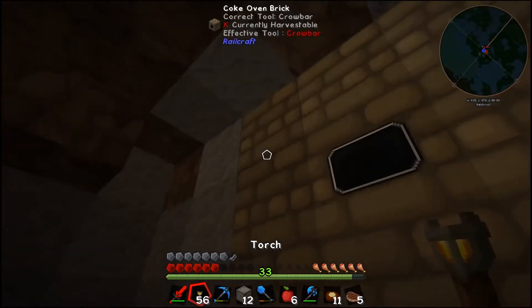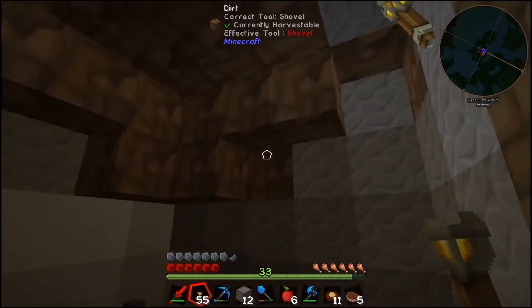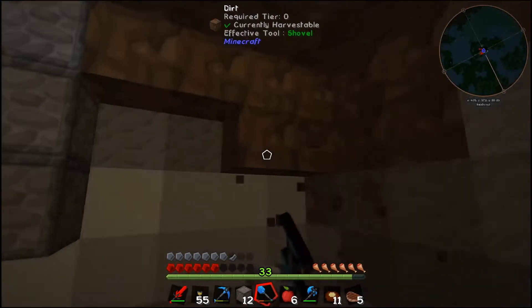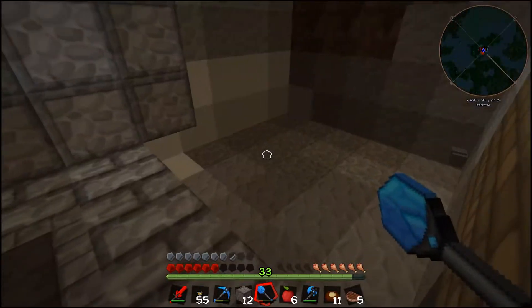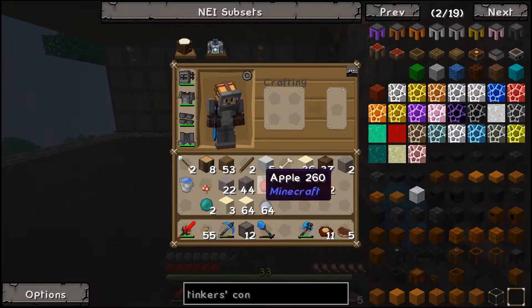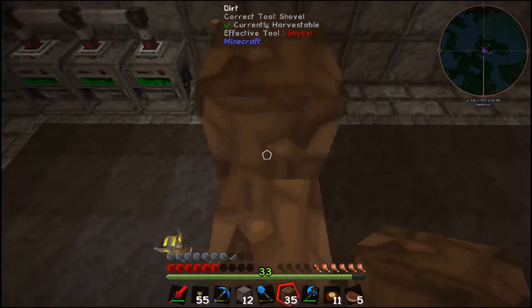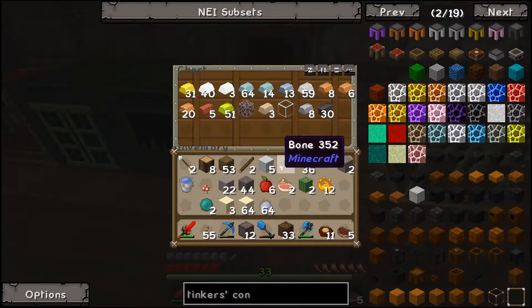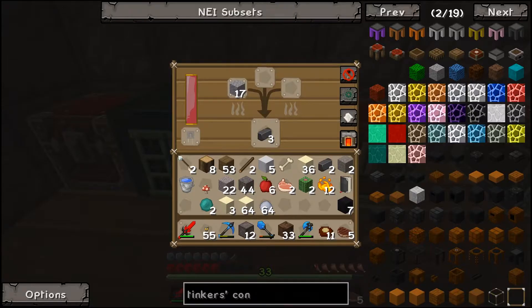First off, what I'm hoping to make is probably a hammer so we can mine faster — our mining at this stage is very slow. Making decent tools is what we're aiming for. I think that space should fit our smeltery quite nicely. We can throw those apples away and jump up here.